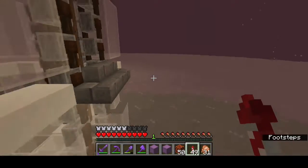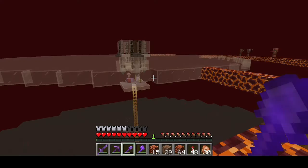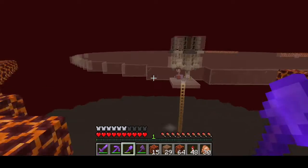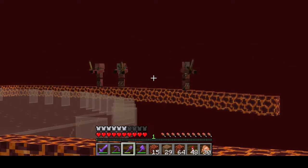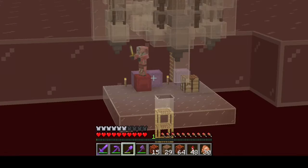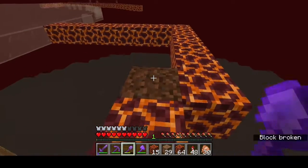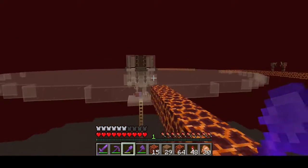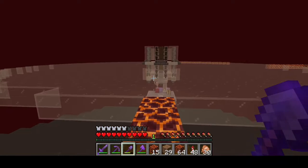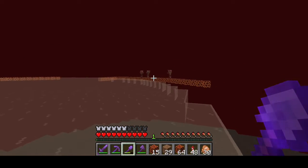It's time to start building spawning platforms, and this is going to be fun because we're probably going to have to deal with ghasts. We're starting to build a little bit of the ring for the first layer, and we already got a few pigmen spawning — got one spawning in over there on my shulker box. That's a great sign! We already got a few pigmen spawning, which means we're gonna be rolling in gold soon.